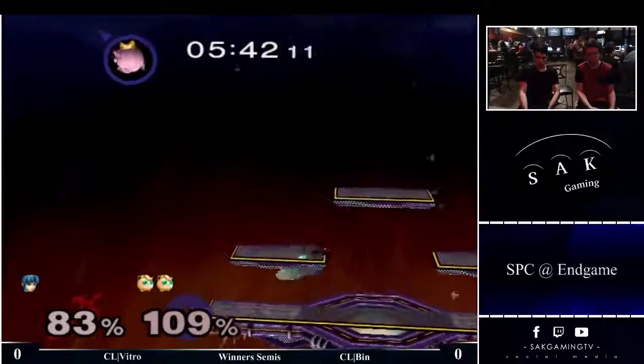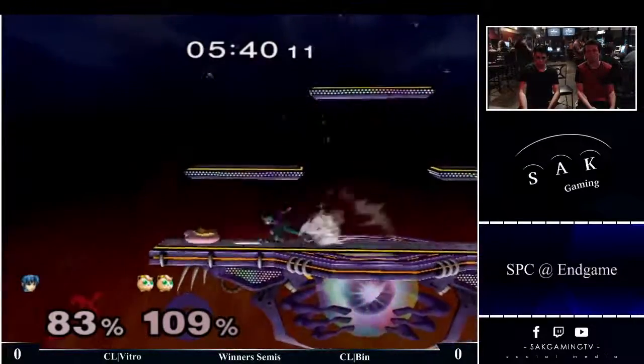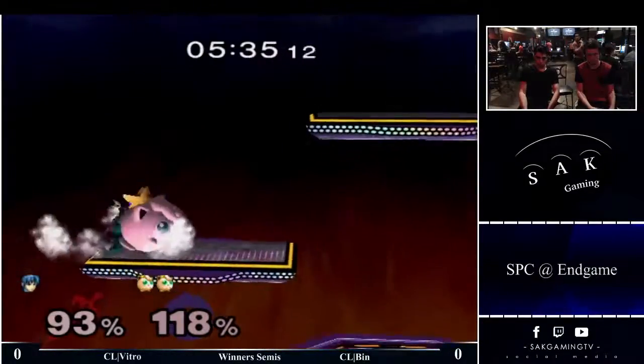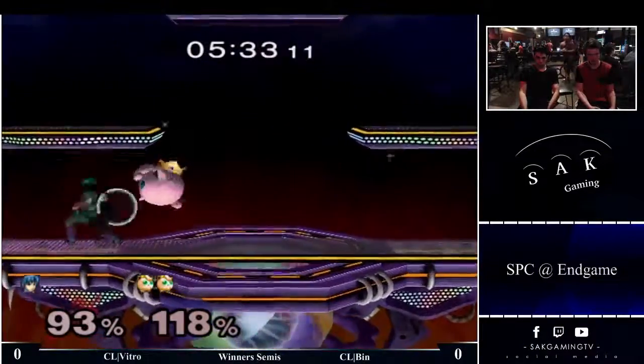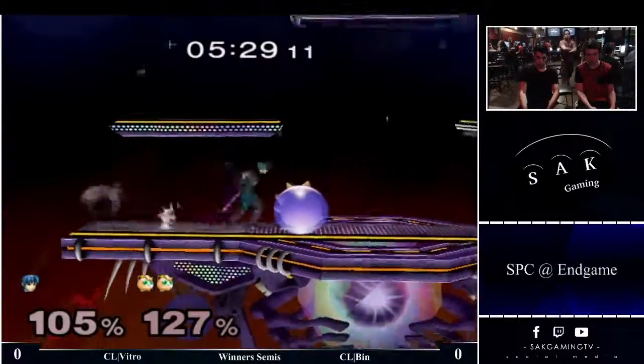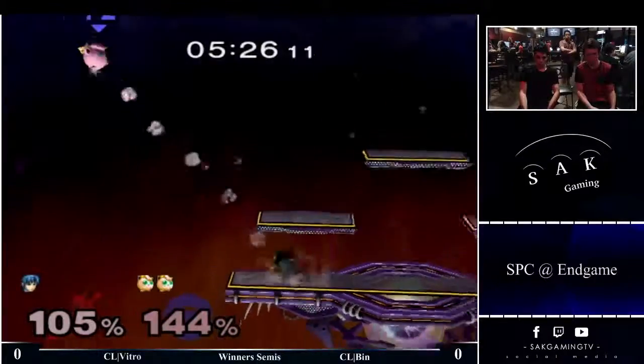But everything's covered by that, and down throw tip or up smash. Or down throw, down throw, pivot, tip or up smash. Well, you can pivot. But the thing is, the pivot is a small part of the circle that is just what's not covered by forward throw, wavedash, forward smash.